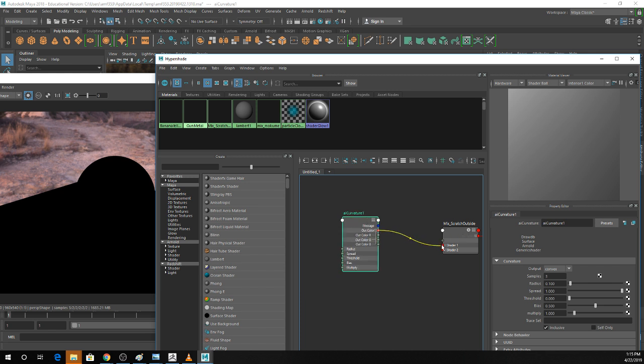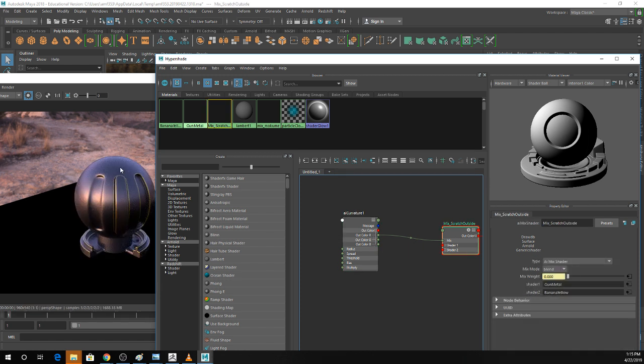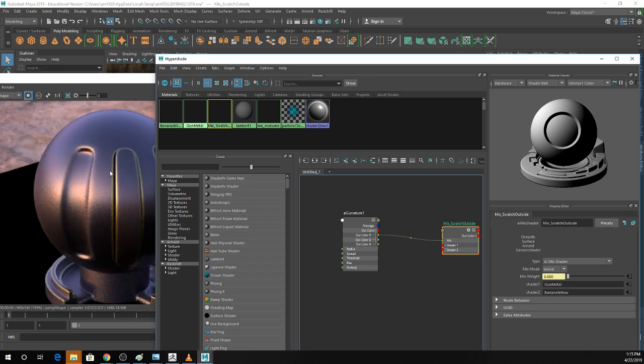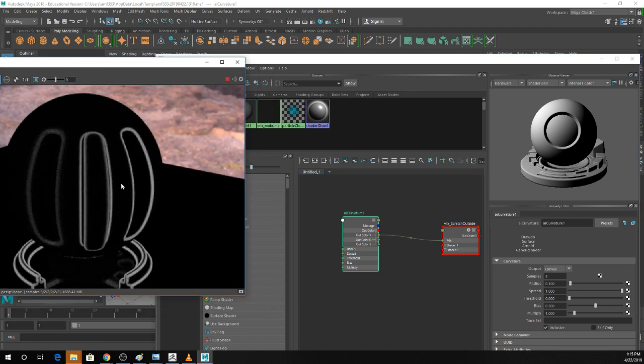I tried to drag out color onto the mix weight and it grayed out. The mix weight basically just wants a single R, G, or B value. In this case it doesn't really matter since it's a black and white image — they'll all be the same. So pick either out color R, G, or B and just throw it in. As soon as I've done that, this is basically what the map is doing — it's calculating the curvature of the object's faces. Anywhere there's a 90-degree angle or a sharp turn, it highlights that with white.